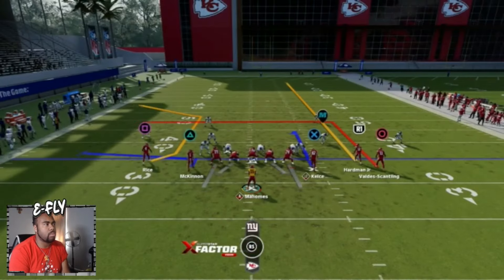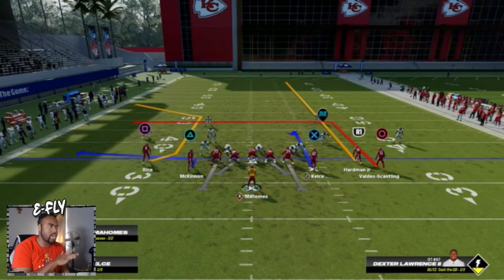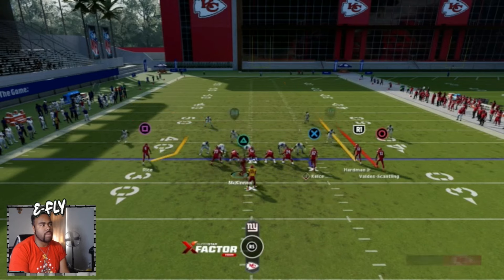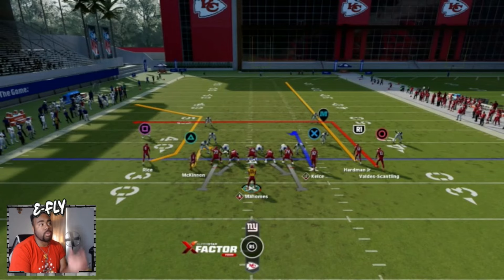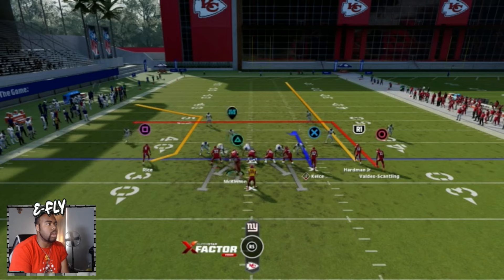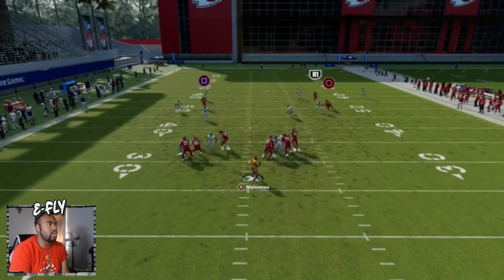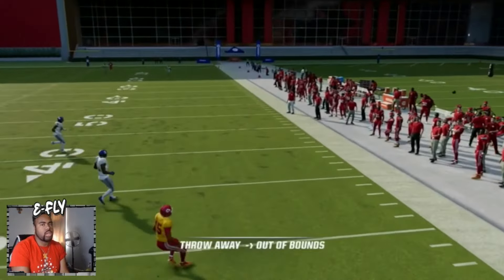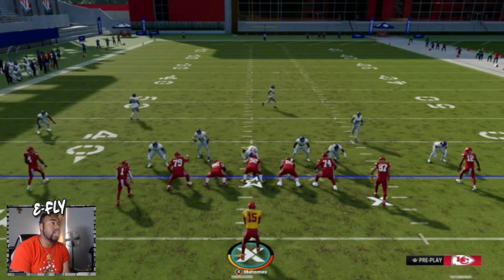Now if you feel like this isn't the offense for you, one thing that will be a bother is they do have check-and-release routes and you cannot block them. The only way you could block them is if you motion the running back in, put him there, and bring him back - but even then it won't stay. The only way to actually keep a blocker is to keep the wide receiver there and have the running back block. That's literally all you can do to add that extra blocker.